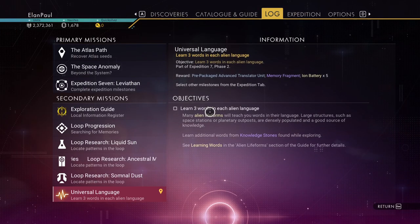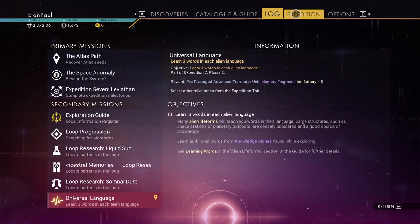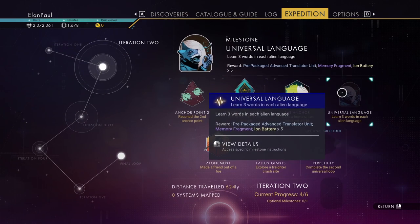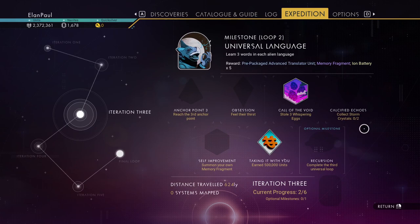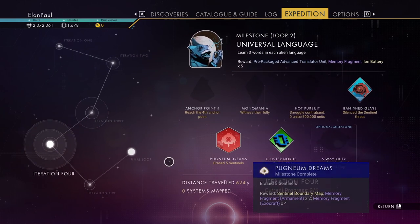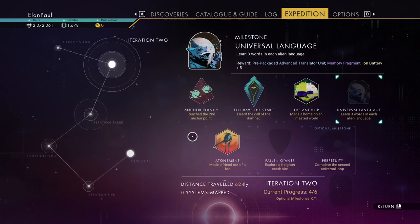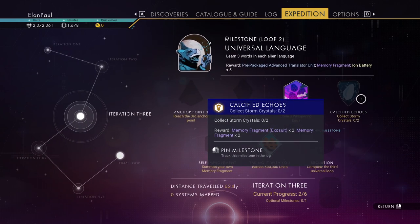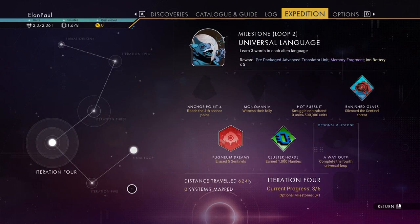We're picking up where we left off. We just need to learn some words in an alien language — we're going to do that in the next couple of space stations. We also need to explore a freighter crash site, get some storm crystals from a hazardous planet, and find a pirate system. So those are the four big things we need to do right now.